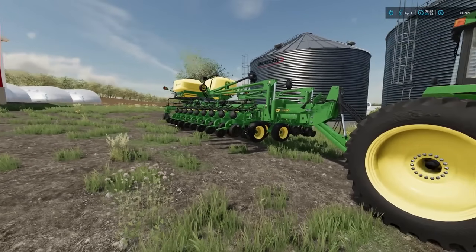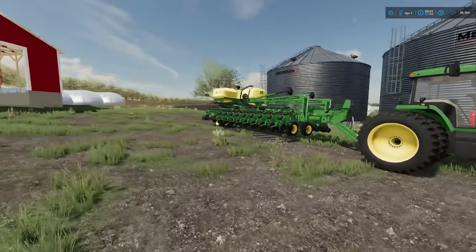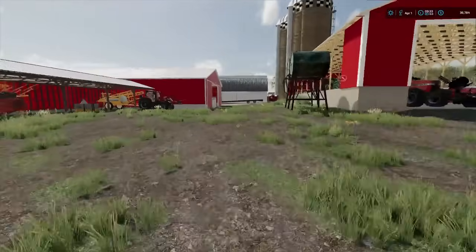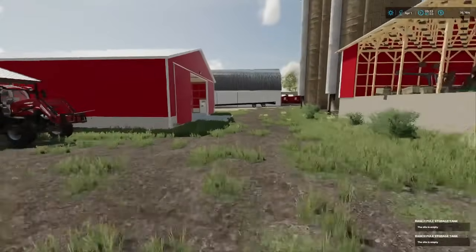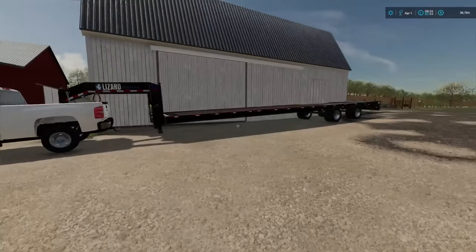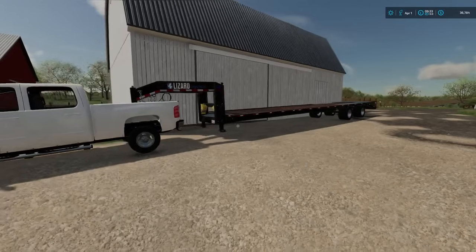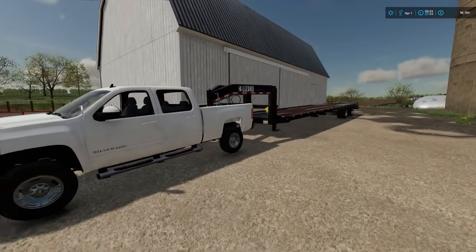We still have one problem — we don't have any seed whatsoever. So the first thing we got to do today is hop in the pickup truck and head over to the co-op to pick up some seed. I already got the truck hooked up to the flatbed here. We should have enough space for all the seed, but we've got a pretty big field to plant today.